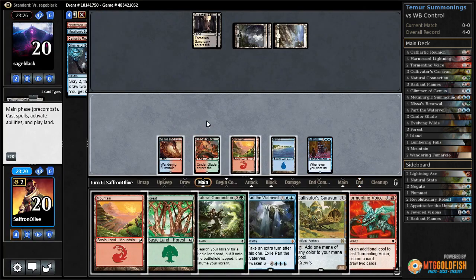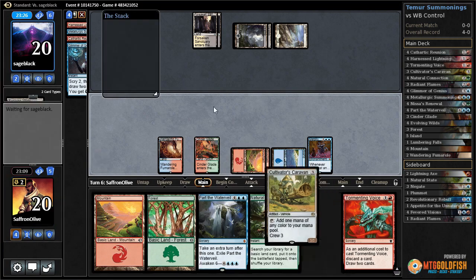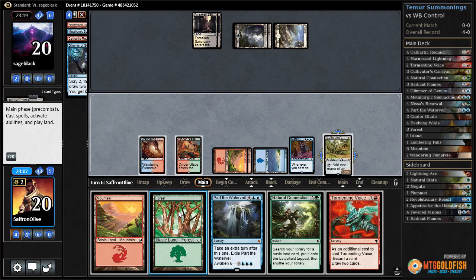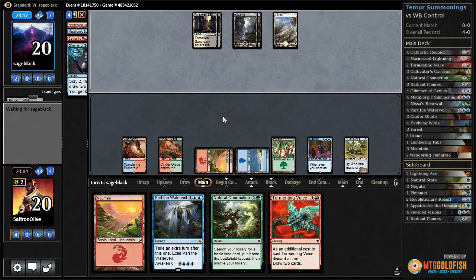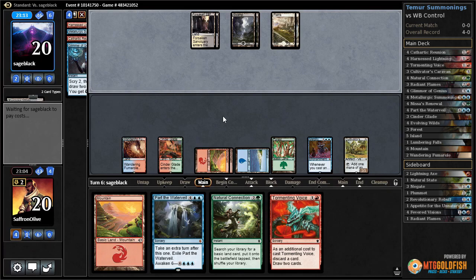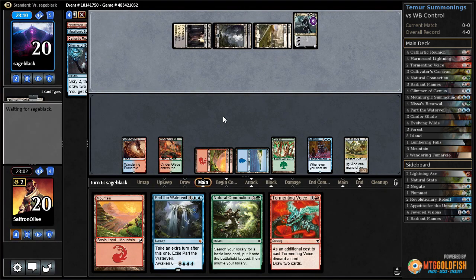Opponent passes. Ooh, Tormenting Voice is interesting. Let's just Cultivator's Caravan, Forest, pass the turn. Now we can Natural Connections at instant speed, and then next turn we're set up for Tormenting Voice into Part the Water Veil.